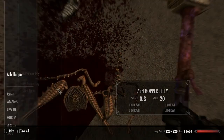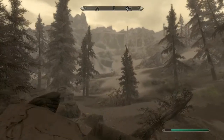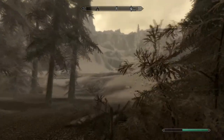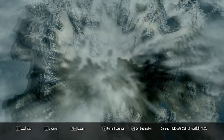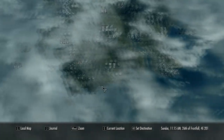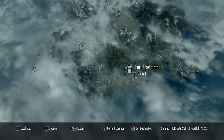What's inside the Ash Hopper Jelly? So, I'm trying to do the main quest here, trying to head over towards... where am I going actually? The Temple of Miraak. This is the Solstheim map — it's pretty big. I've done one quest actually. I've been there. It's quite interesting.